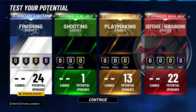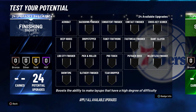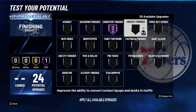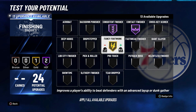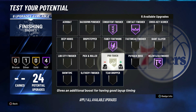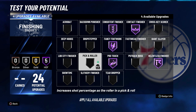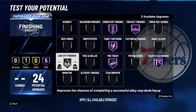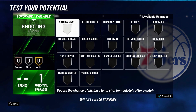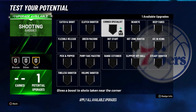Getting right into things, starting with the finishing category: you want to max out consistent finisher on Hall of Fame, contact finisher on Hall of Fame, fancy footwork on Hall of Fame, relentless finisher on Hall of Fame, and pro touch on Hall of Fame. And since lobs are so overpowered in this game, you want to max out lob finisher on Hall of Fame as well. That's it for the finishing badges.